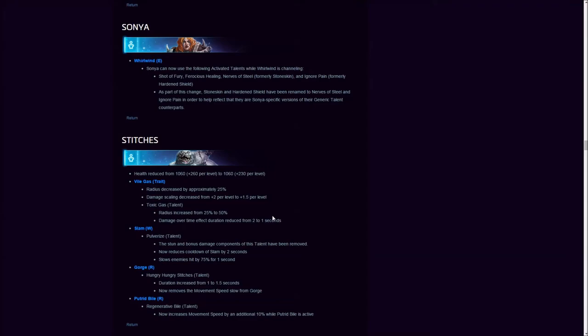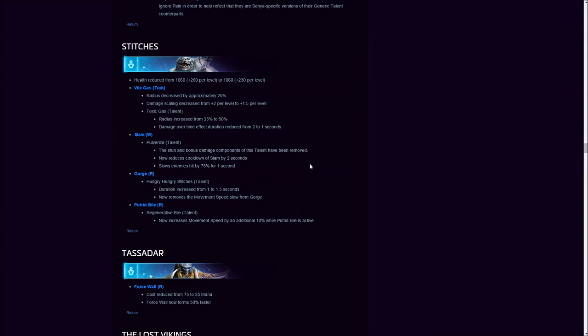Stitches is being nerfed again — he deserved it, even though in ranked you don't see him that much anymore. The big change: the stun and bonus damage component of Pulverize has been removed, meaning no more interrupting ultimates. There's also a buff to Putrid Bile — 10% additional duration — and Gorge now removes the movement speed slow. Hungry Hungry Stitches talent at level 20.